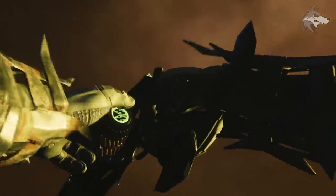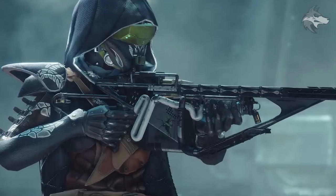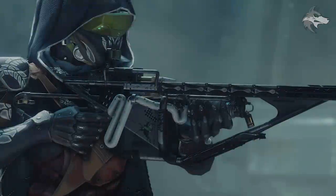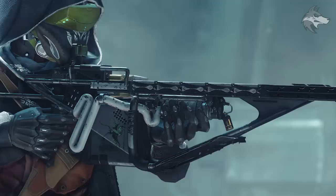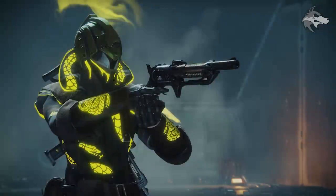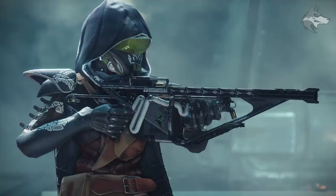We know about the Thorn, and we've got a full set of legendary Gambit weapons with a particular theme. One that stands out is this one right here — pretty likely to be an exotic. It's got a cool icon on the side, appearing to be some kind of wader bird, with a pretty unique design. Some folks have been speculating it's a crossbow, although there isn't a drawstring on it. It could potentially be a linear fusion rifle of some sort, certainly some kind of long range rifle. Let us know your thoughts down below.